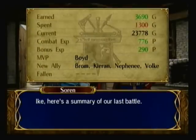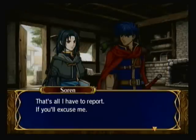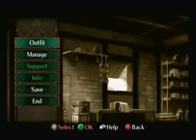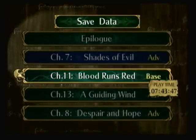Okay, summary of the last battle: Boyd was once again the MVP, and we also got four new allies. And that's about it — we are at the base, which means the end of the video. Join us next time on, I think, Monday for the next Fire Emblem Path of Radiance. See you later, guys. I'm going to class.